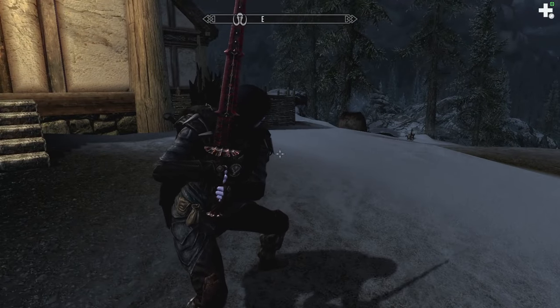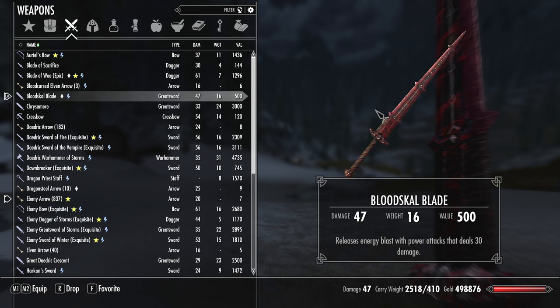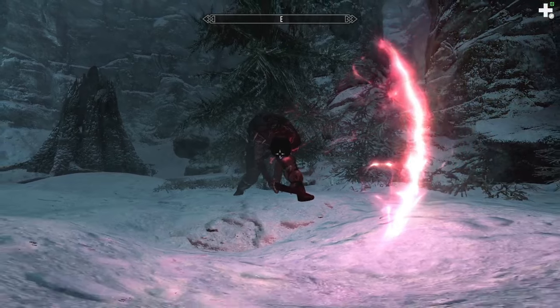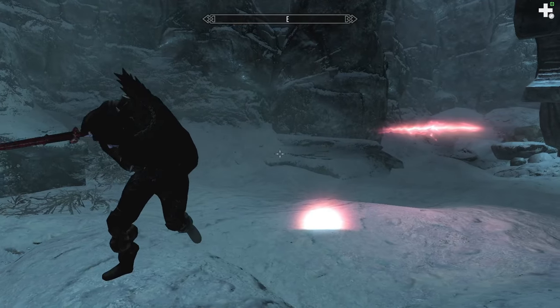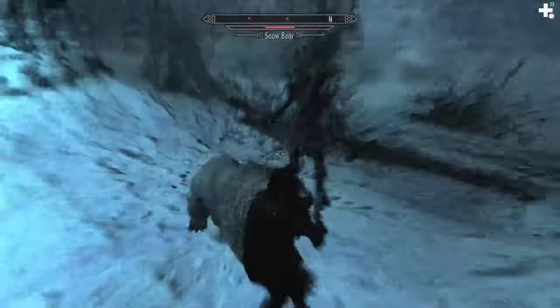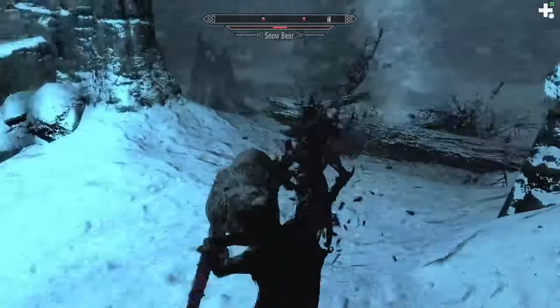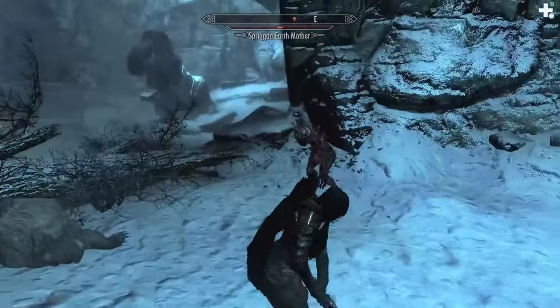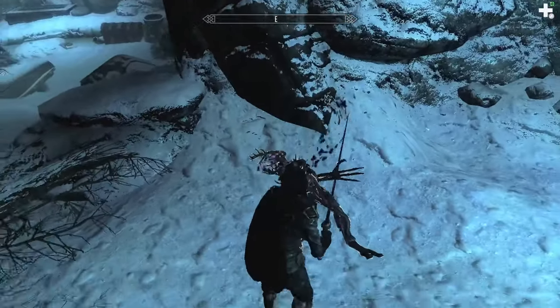The next weapon is the Bloodskull Blade, a two-handed weapon with a unique ability that turns it into both a ranged and melee weapon. It's a greatsword with a base damage of 21, but during power attacks it unleashes an energy blast inflicting an additional 30 damage. The enchantment has unlimited uses and the weapon can be upgraded using a silver ingot, but cannot be upgraded past flawless. What makes this weapon so great is it levels up with your character — if you are under level 50 you get a +30 damage boost, but if you are above level 50 you get a +50 damage boost. The weapon is found in Bloodskull Barrow on Solstheim, and you can start the quest line 'The Final Descent' by talking to Cressius Corellius at the Raven Rock Mine.